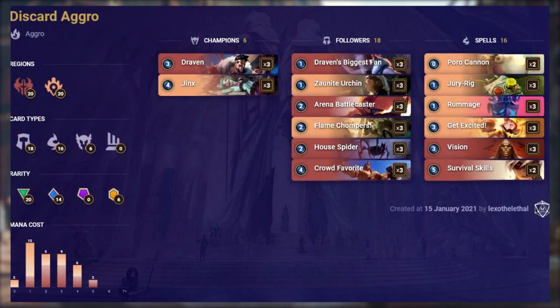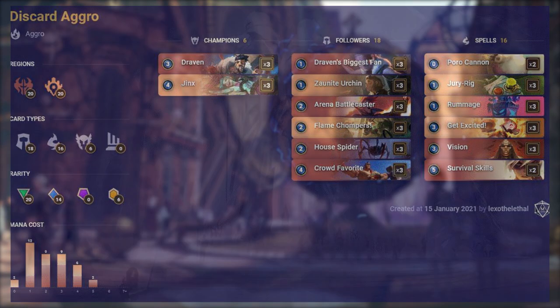This is Discard Aggro, a deck you'll definitely recognise from previous decklists. It features cards from Piltover & Zaun and Noxus, and features 3 different champions: Teemo, Draven, and Jinx — you can include 2 or any 3 of that combination. The average mana cost is very low, with 23 cards costing 2 or less and 14 costing 1 or less. The most expensive card in the deck is Augmented Experimenter.